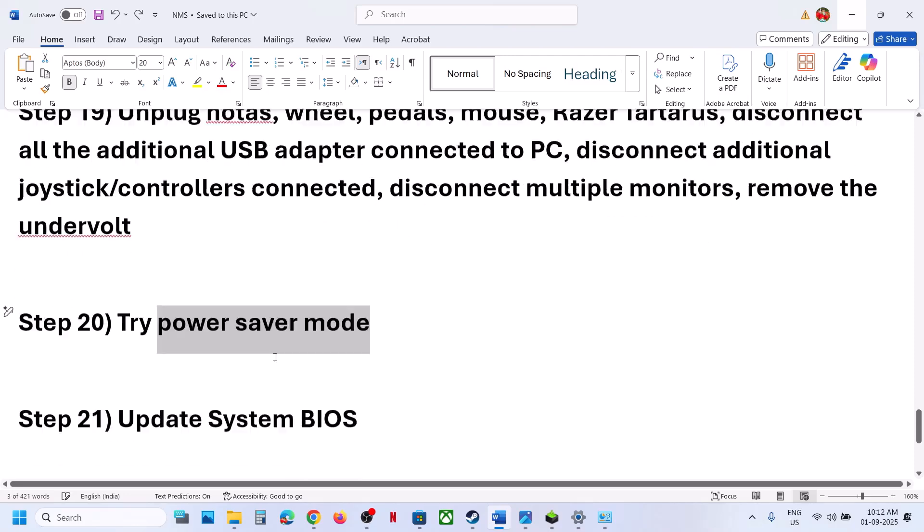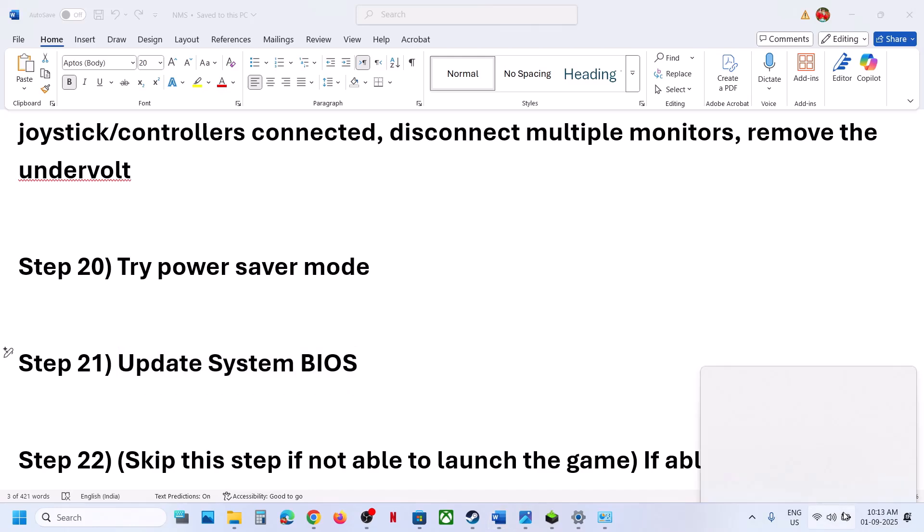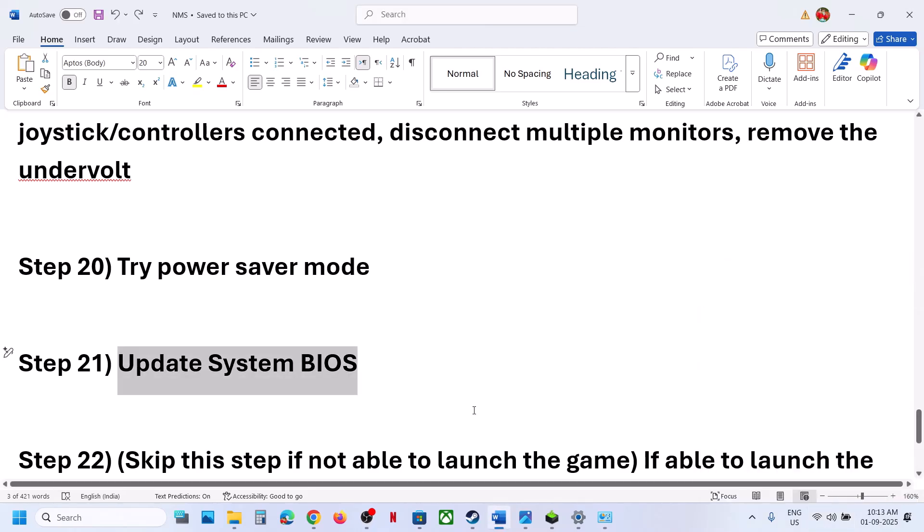Still not working? Update your BIOS. Go to your system manufacturer's website, select your model number, and update the BIOS. For laptops, make sure the battery is above 10% and the AC adapter is connected before updating. After the BIOS update, launch the game.